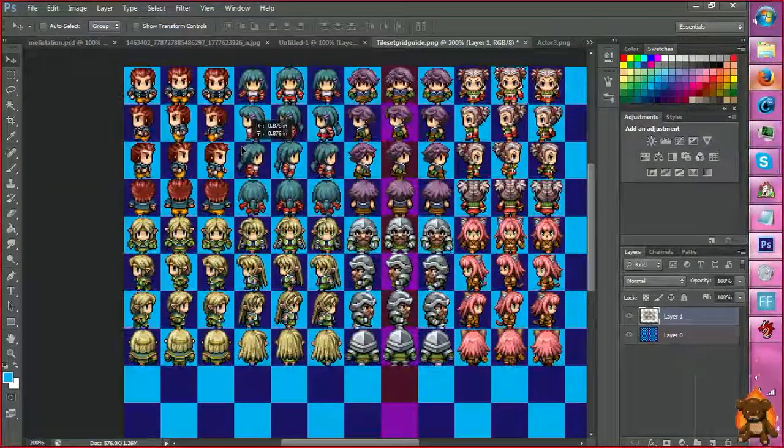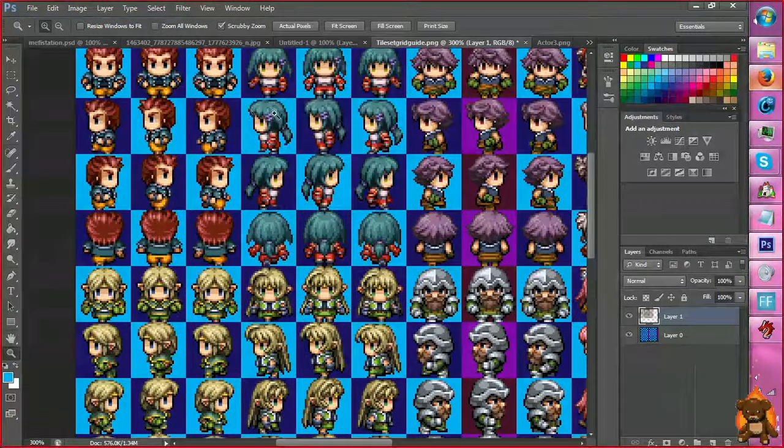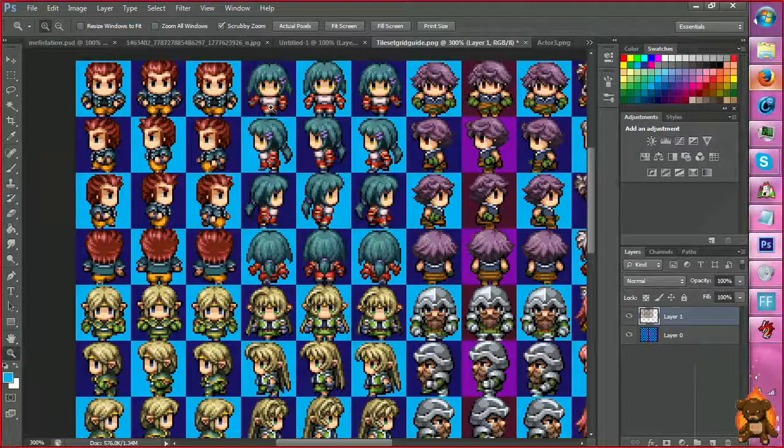The VX sprites fit perfectly because they are the VX RTP. An XP or Mac-size sprite is going to take up two tile spaces roughly, but they still have the same amount of space width-wise. I'm just telling you that so you can bear it in mind when adding little effects — because if they're holding a baseball bat, you don't want to go any further than the amount of space they're already in.